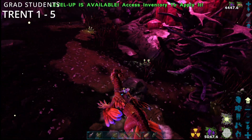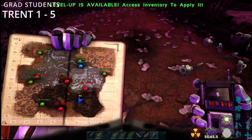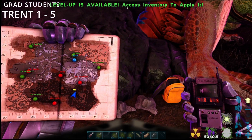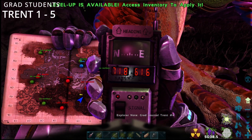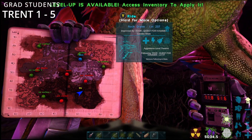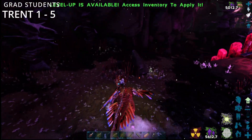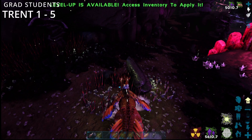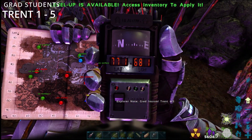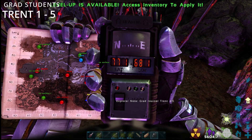This is number four — you know how dangerous this place is, not a problem. It's at 71.8 by 61.6. And this is Trent number five, and it's 77.1 by 68.1.